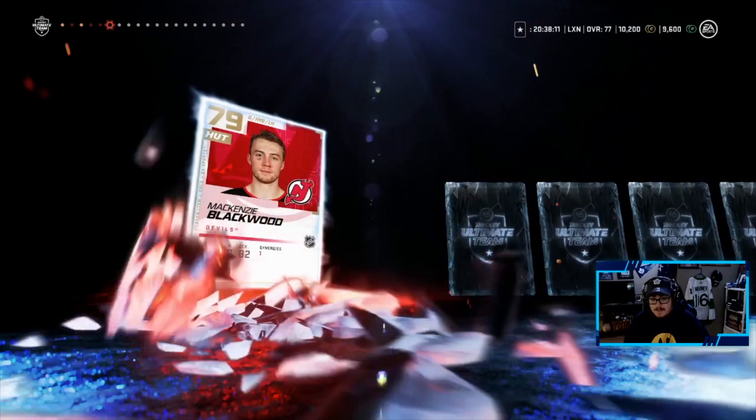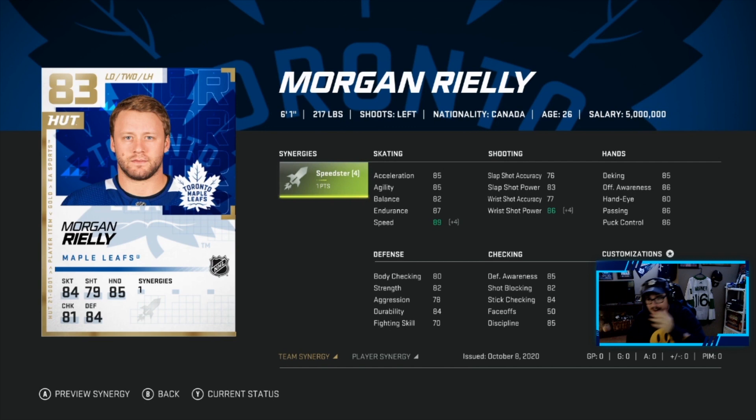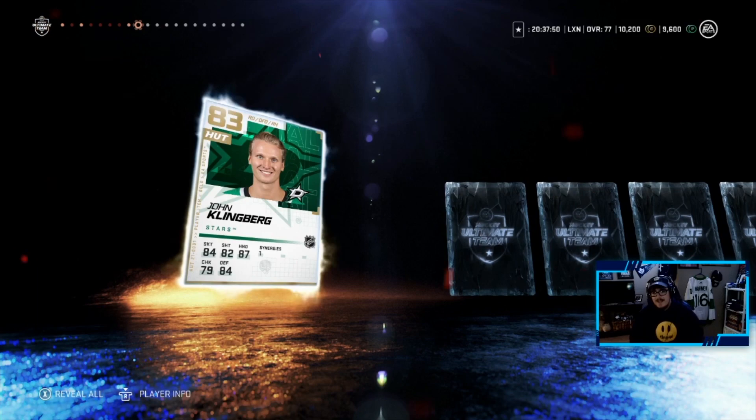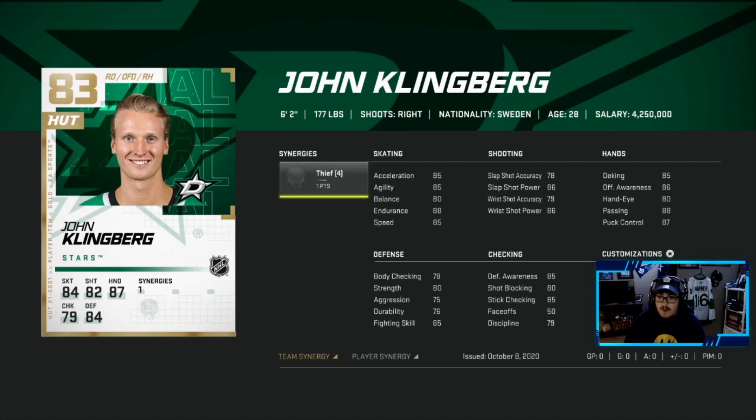Morgan Riley — the man, the myth, the legend! We love that. He looks good with the synergy on — good speed, good wrist shot power. Then John Klingberg — oh my god, this has to be one of the best packs. Kale Makar, Elias Pettersson, Morgan Riley, and John Klingberg in one pack — holy crap! Great pack opening, let's go!